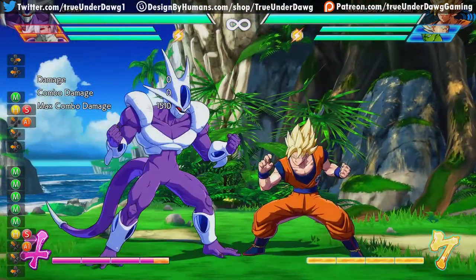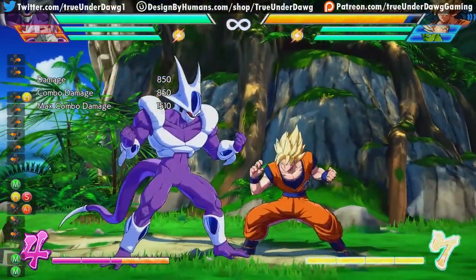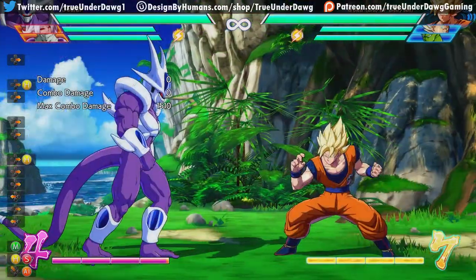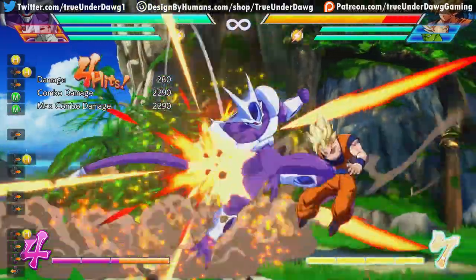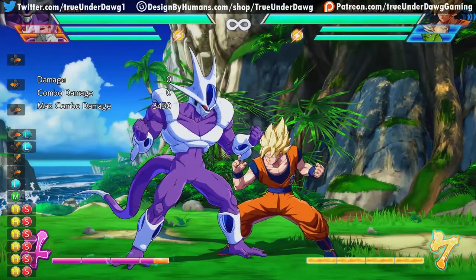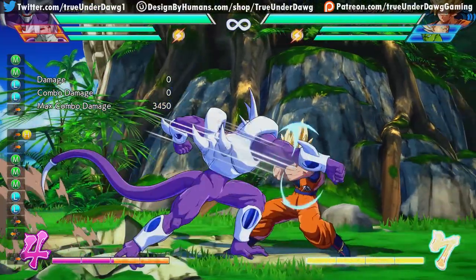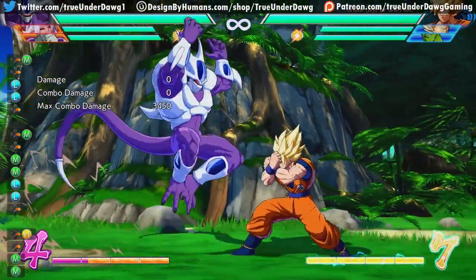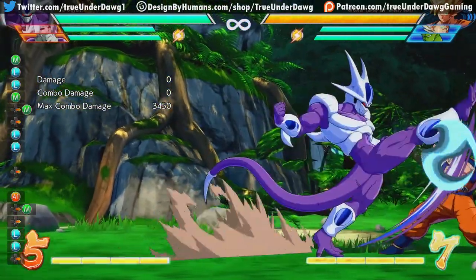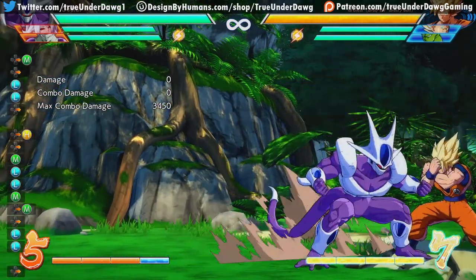Cooler actually has a couple of command normals. First off, we have Forward Heavy. This is actually an extra low for Cooler, and it has good range too — so not only is it a good mix-up, but it's also great for combo extension. You can squeeze it in before the heavy and get a bit more damage. And since it does hit low, the opponent is going to be more inclined to crouch, especially if you start training them to. Which means that in your combos, you can start putting in the overheads instead, and with the right assist, you can convert off that for a full combo.